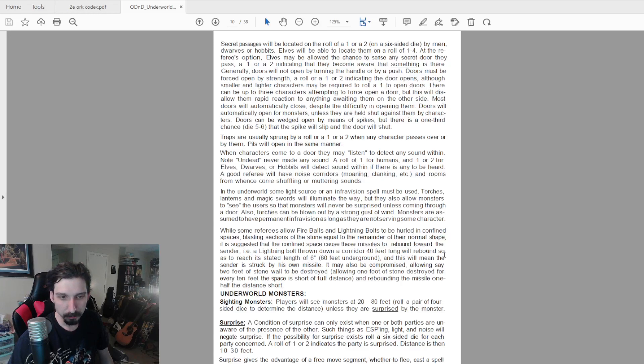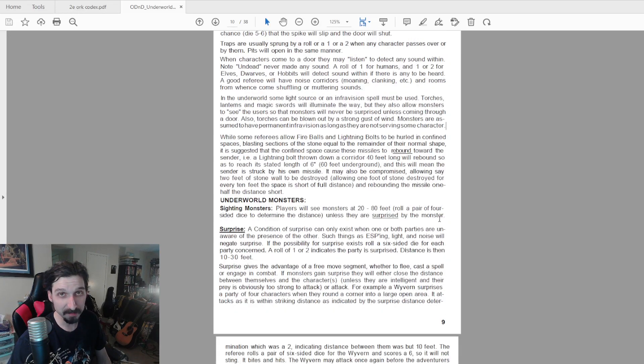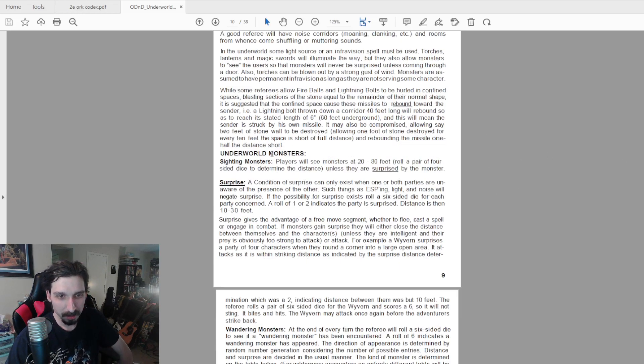Fireballs and lightning bolts hurled in confined spaces will actually rebound and come back at you. I had this happen in a white box convention game — I ran my own homage to Ravenloft where they went to a castle to beat a vampire and rescue a girl. They got to the top of the tower, saw the vampire, and the wizard cast a lightning bolt in confined quarters. He did kill the vampire, but the lightning bolt bounced back and hit him and killed him too. I always thought that was cool.